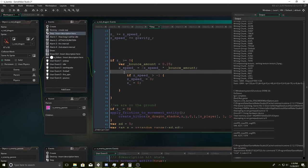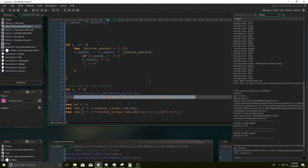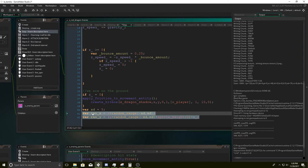We can start bringing him down to the ground. If we are on the ground, we apply friction to the movement entity, create a hitbox, and attack the player if he gets cocky and decides to touch the dragon. Then he takes damage and dies, like 'oh man, why did I touch the dragon?'